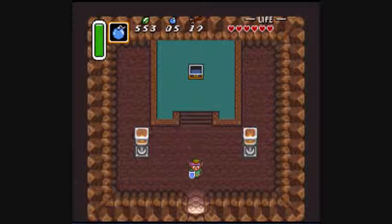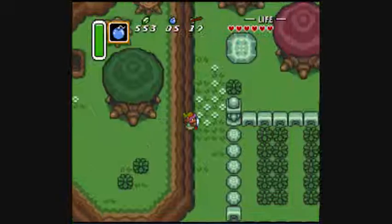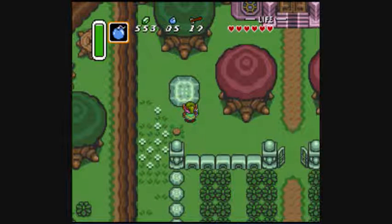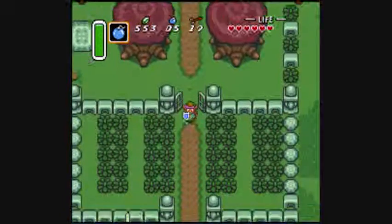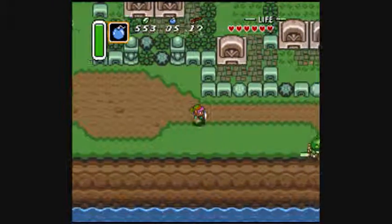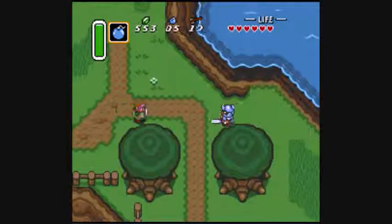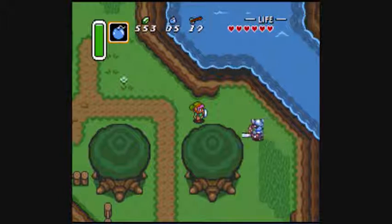I've got another heart, and I'm definitely going to get the magic cape because that is a very helpful item. It really is. Oh yeah, I forgot — I don't have a certain item that I need to lift it up. There's something else I was going to say as well.